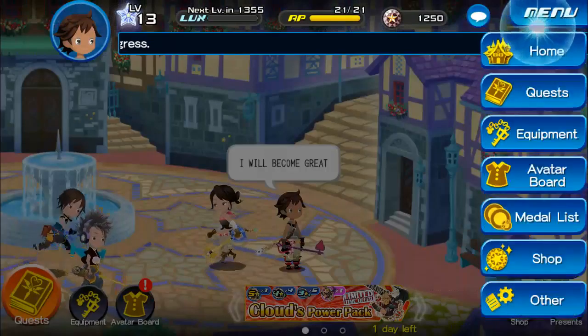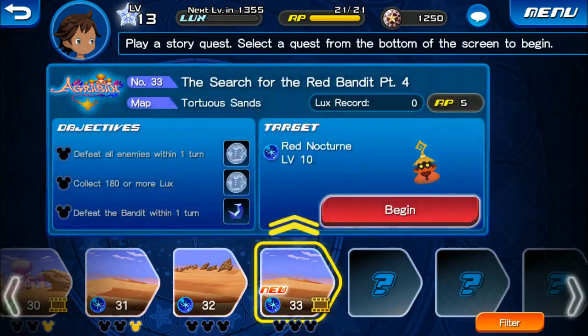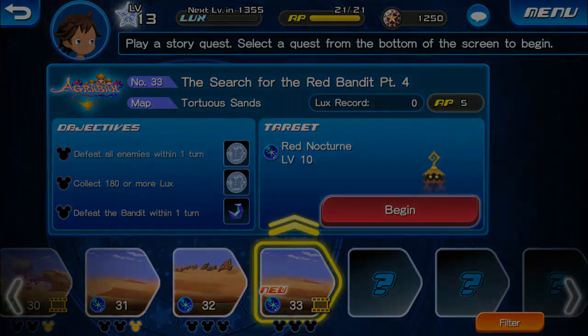So we can structure the quest here. This is the search for the Red Bandit, part four. I think this is the last one, but let's go ahead and begin the quest here.